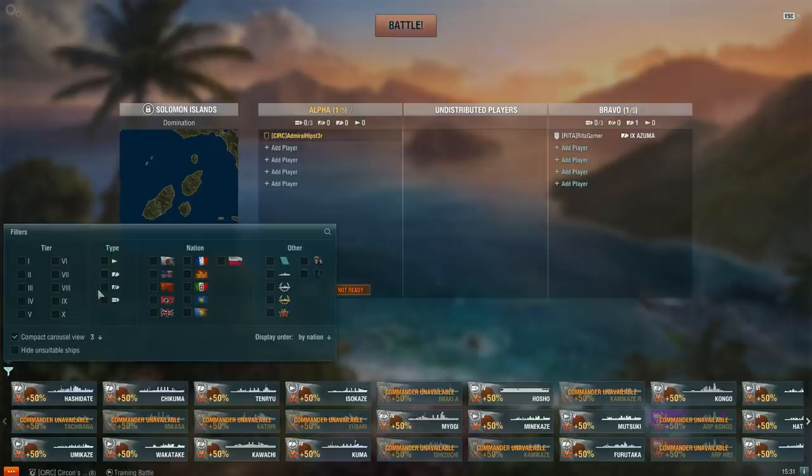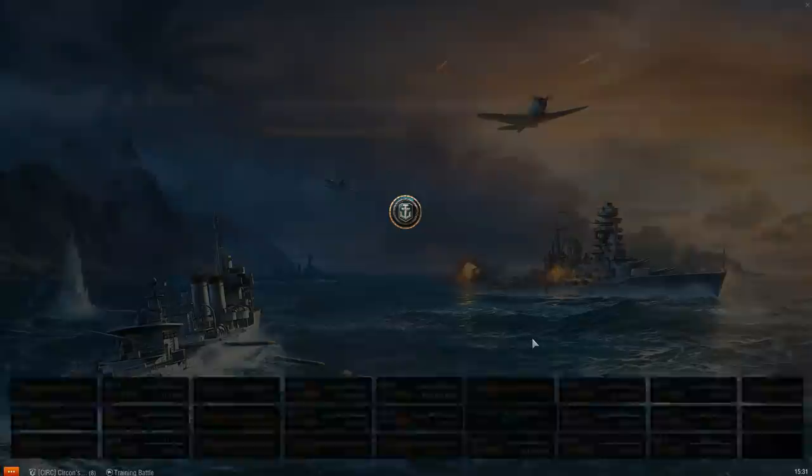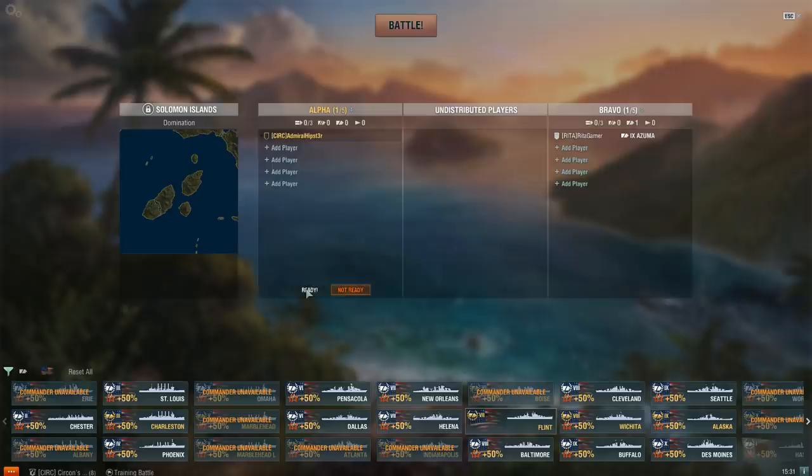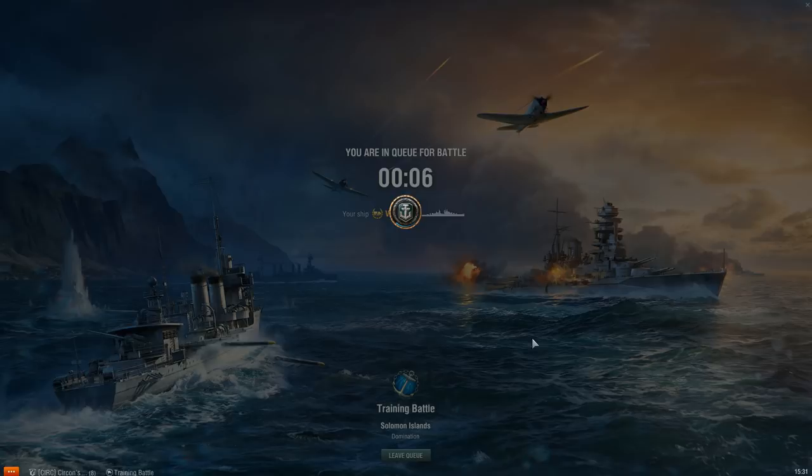I just realised I've got my filter on. I'm not going to pick a destroyer just to demonstrate this at first — I'm going to pick something that's armed with destroyer guns. My Flint, with my Worcester Captain on it. Because it's my Worcester Captain, he has the IFHE skill, which means that the Flint's 127mm 5-inch destroyer-calibre guns can blast through 27mm of plating.